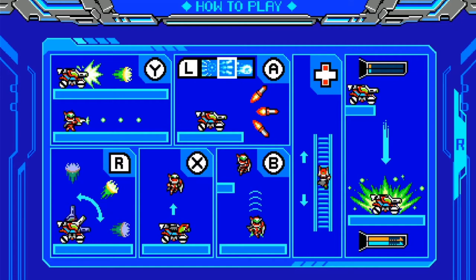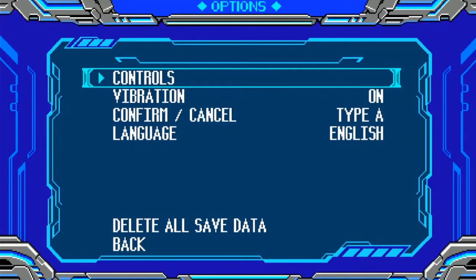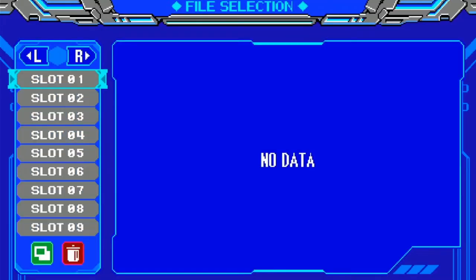One thing I like in the settings is it gives you a nice graphic of what the different controls are, so you get a better idea than just reading text. You can switch your character from being in or out of the tank — a majority of the side view areas are done in the tank, and the overhead areas are done when you're out of the tank. Inside the options there's not a whole lot to change: you can turn vibration on and off, change which button does cancel, choose your language, and delete save data. Under controls you can see all the different controls and change button mappings.